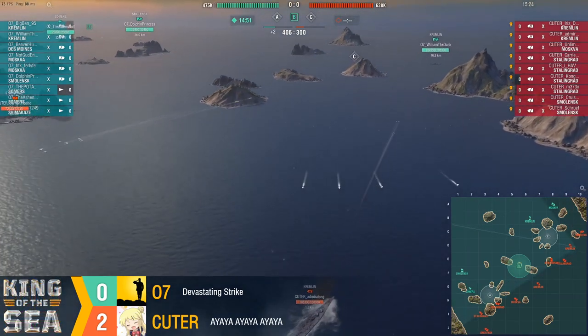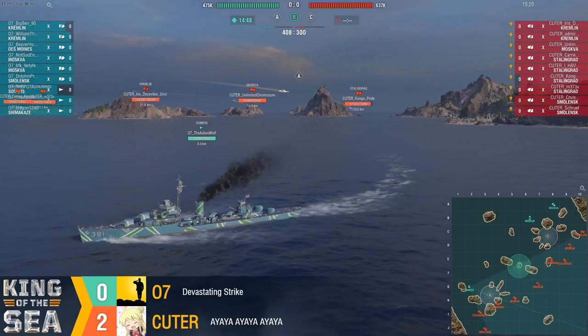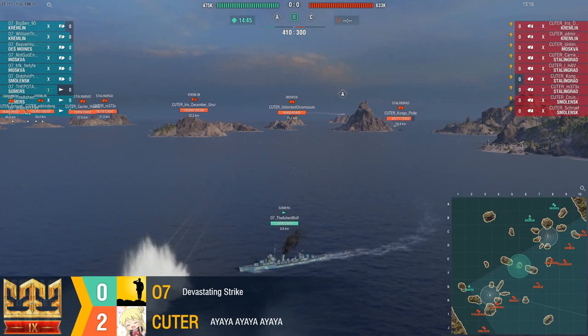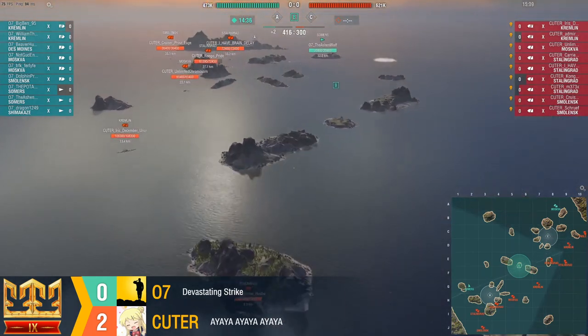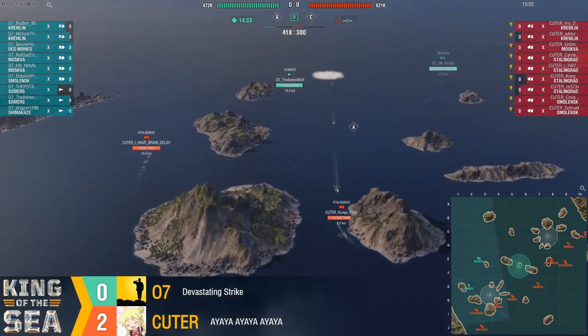Ashen Wolf is coming under fire now, under radar from Congo Pride in the Stalingrad. Potato is going to land one torp on PNG up at C. It didn't really do much, but hey, you gotta be looking for those victories where you can get them. They are going to drive Congo Pride's Stalingrad into the cap. It feels a bit early for this. Brain Delay in the Stalingrad has got to get pushed up quickly so that it's not just Congo Pride being farmed.